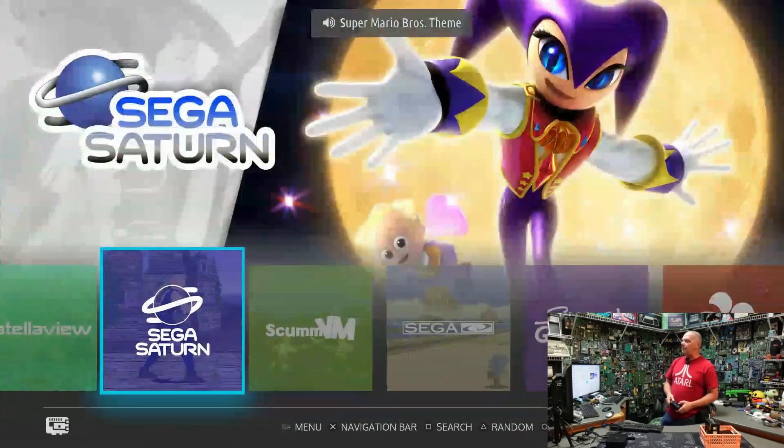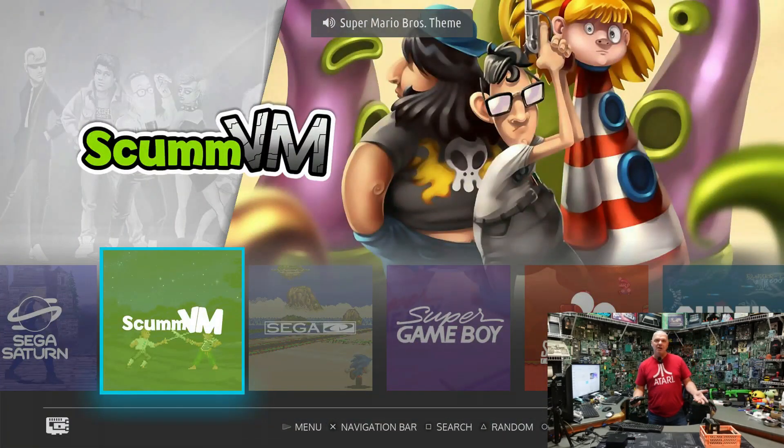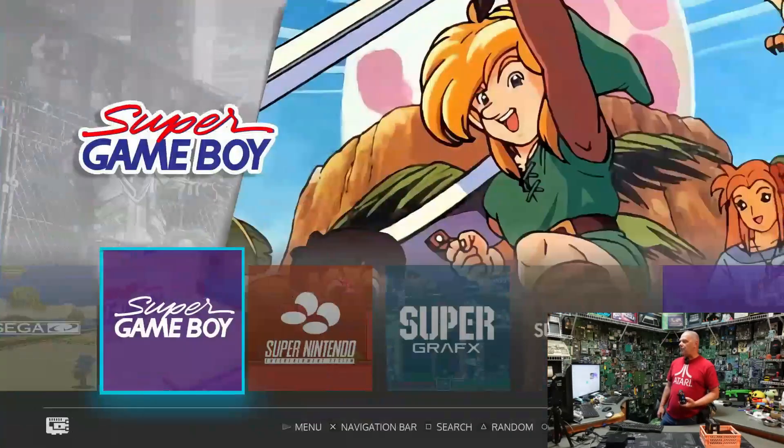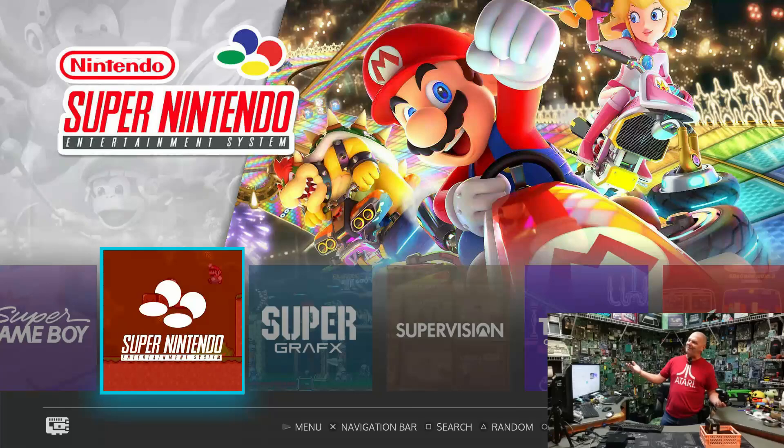Satellaview, Sega Saturn. The ScummVM folder contains the point-and-click games — we're talking Leisure Suit Larry, Seventh Guest, Eleventh Hour. If you haven't played these games, you truly owe it to yourself to give them a shot. Sega CD, Super Game Boy, Super Nintendo — got to have it.